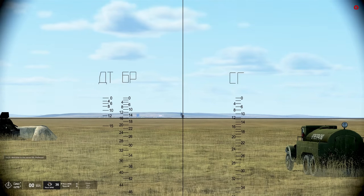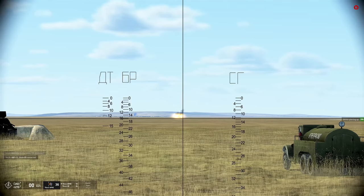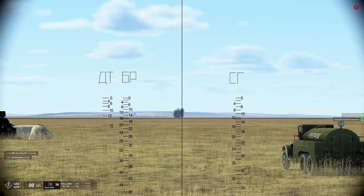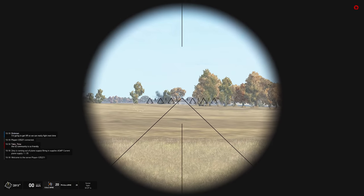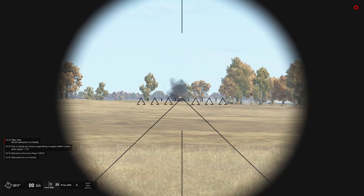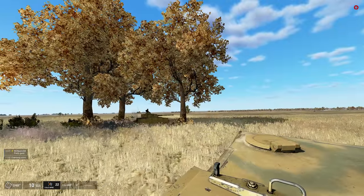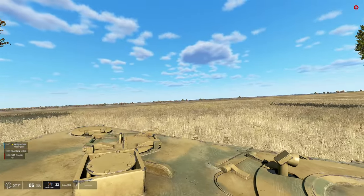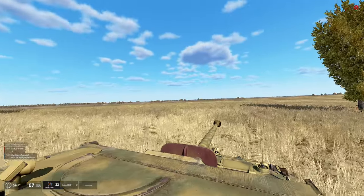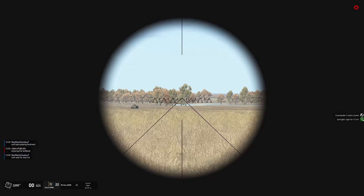Tank Crew's combat is entirely first person. You are limited to what you realistically would be able to see around you. Tanks during the Second World War were notorious for poor visibility, and Tank Crew nails that feeling of being trapped in a small metal box with only a few ways of looking outside. You can risk it and stick your head out of the hatch for added situational awareness — I find myself doing this often when rounds start flying.